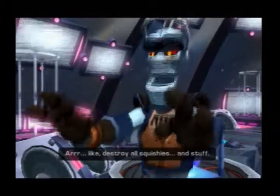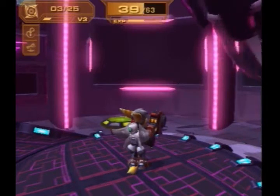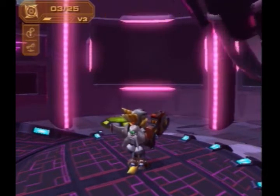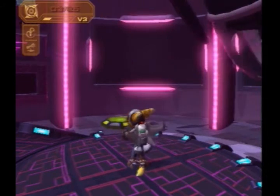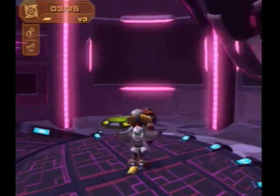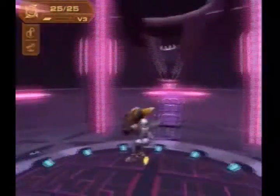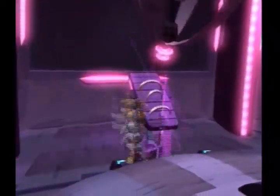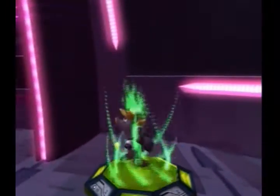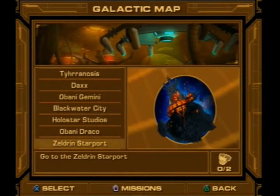We'll destroy all the sprites and stuff. Oh wait, the cutscene's over — sorry. My rabbit was just scratching the door; he doesn't like that I closed my door. Anyway, we're gonna buy this weapon, and this is where Skid was turned into a robot. This is the teleporter back to the ship, and that's pretty much what we can do here. No platinum bolts, no skill points. I'll see you next time when we're going to Zeldin star port. See ya.